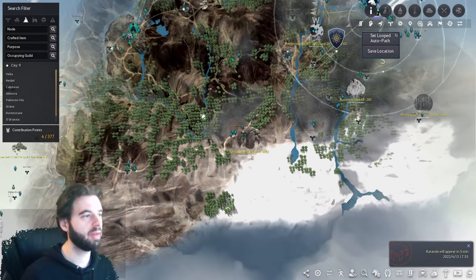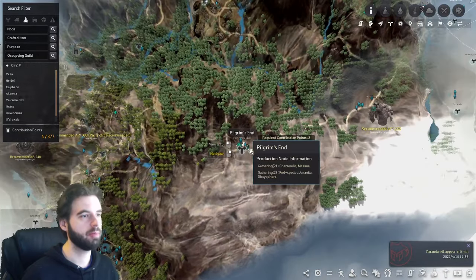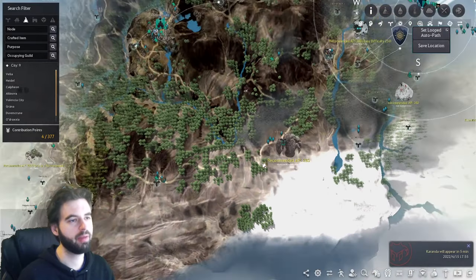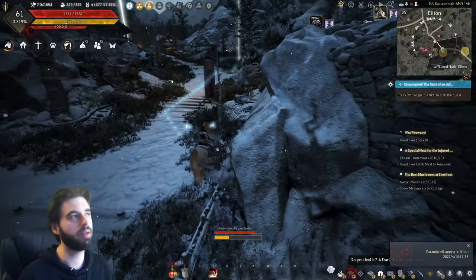There is one more quest way out over here — if you are a crazy person who wants to go all the way out to Pilgrim's End, there is a quest line that starts out there, left of the labyrinth. It sends you through a couple of quests. But you should be well above level 61 by now — I've shown you 20% more EXP than you actually needed to reach this level.